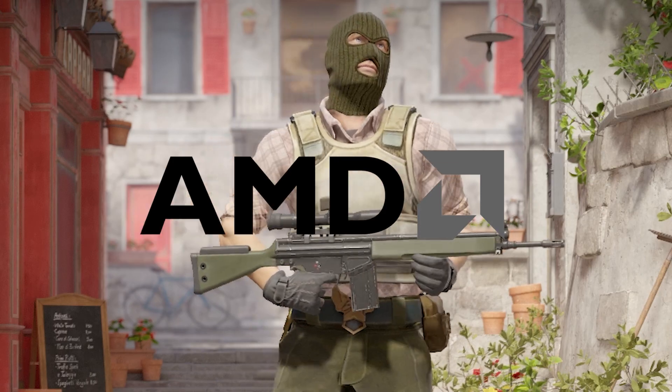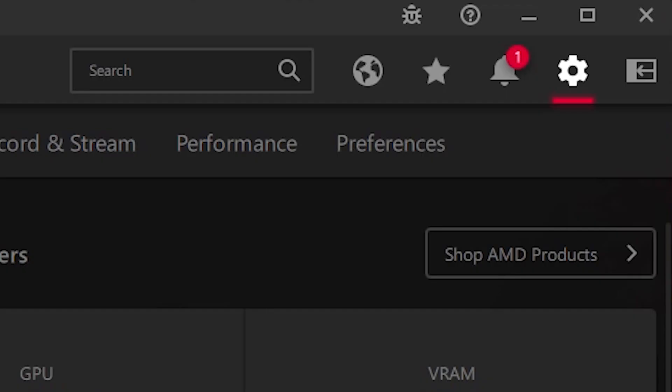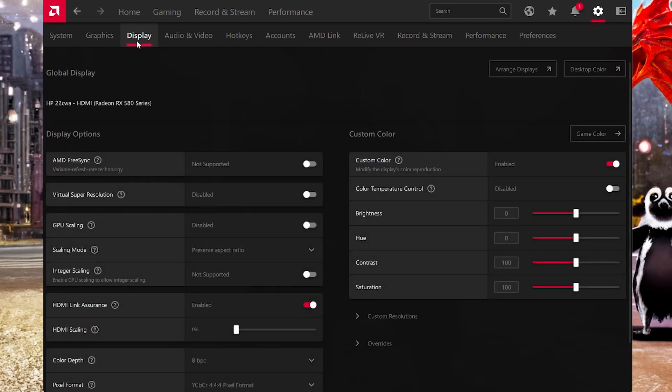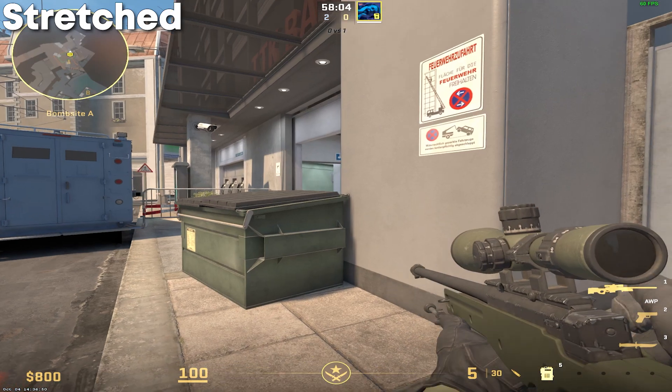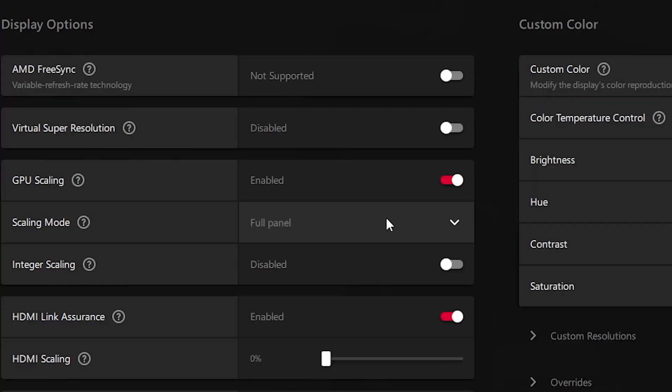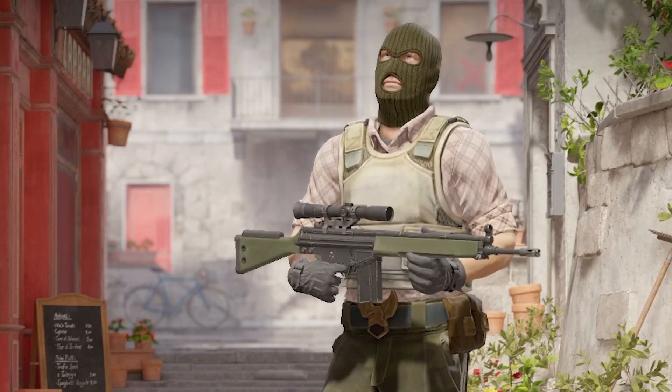For AMD users, the process is largely similar. Open your AMD Adrenaline software, navigate to Settings at the top right, then find Display along the top. Go into Display Settings, make sure FreeSync is off, then turn on GPU Scaling. For black bars, select Preserve Aspect Ratio for your scaling mode. If you want Stretch Res, simply select Full Panel. Center leaves the image untouched, like NVIDIA's No Scaling option, so we probably won't ever mess with that.